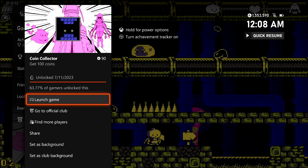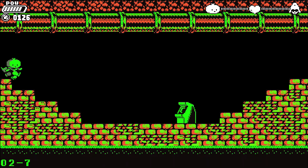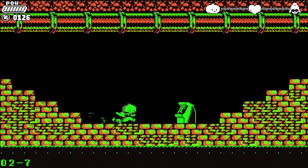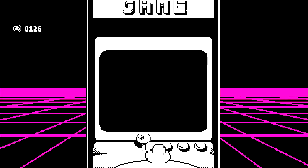If you happen to get to stage 2-7 and you are still missing the 150 coins needed for the last coin-related achievement, you are going to find an arcade machine right here at the beginning of the stage. Make sure you interact with it — you can play it for the cost of one coin.